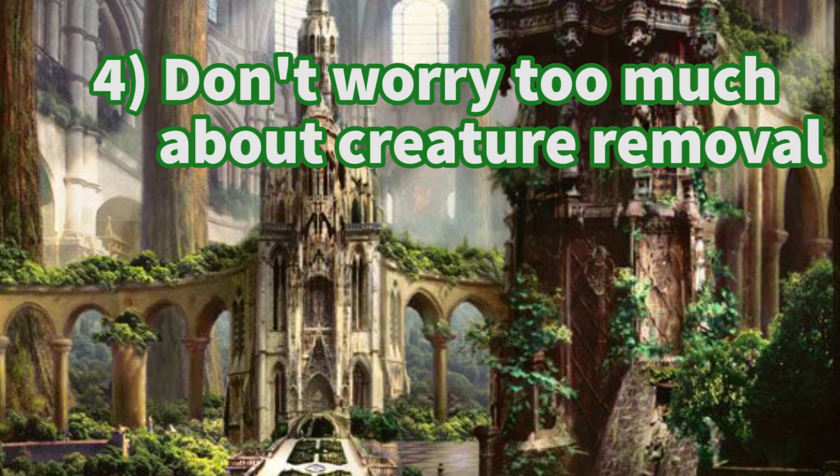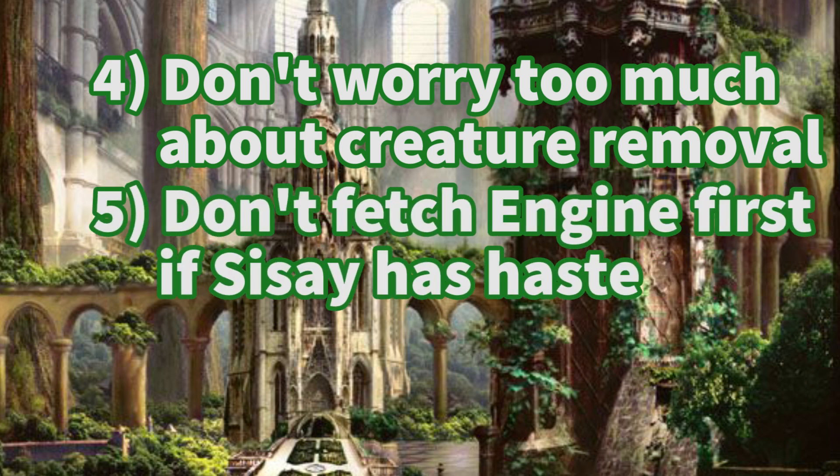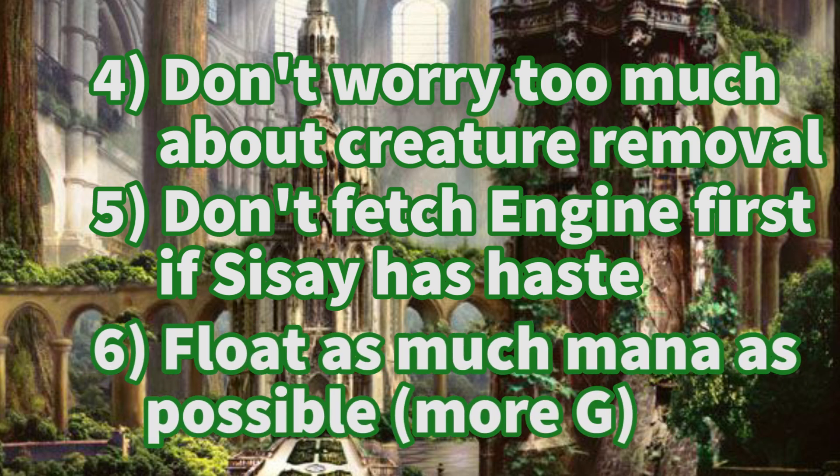However, don't be scared of instant speed creature removal. If they let you untap with Sisay, chances are good that they don't have anything. If you can give Sisay haste via Lightning Greaves or Thousand Year Elixir, it's often correct to tutor for Mox Amber first on their end step. This protects Paradox Engine from discard and ensures you have a cheap follow-up spell when you tutor for and play the engine on your next turn. Always float as much mana as possible from all your sources between Paradox Engine triggers while comboing off. Generally, you need a lot more green mana than white mana, so keep that in mind, especially early on when you're going for Seton and each mana counts.